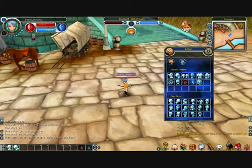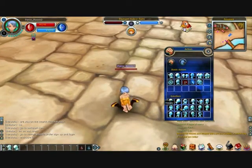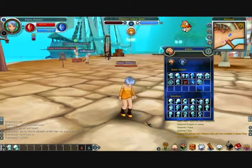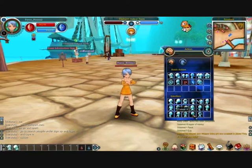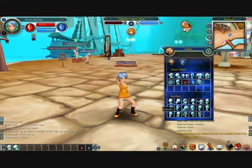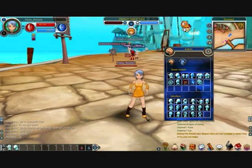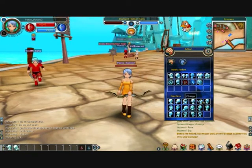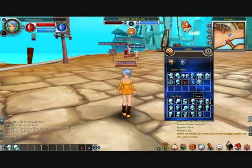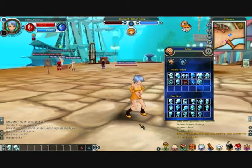Down here we have a whole bunch of different actions, and if we right-click on them we actually perform them — so that's sitting, we can be super happy! There are a few different dances down here as well. Each class has their own individual dance, and this is the archer's dance which really kicks ass — I love it. So that's V.